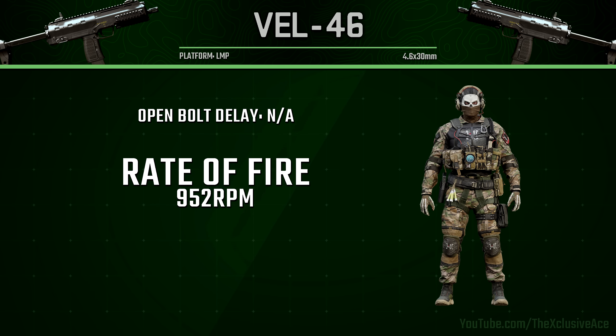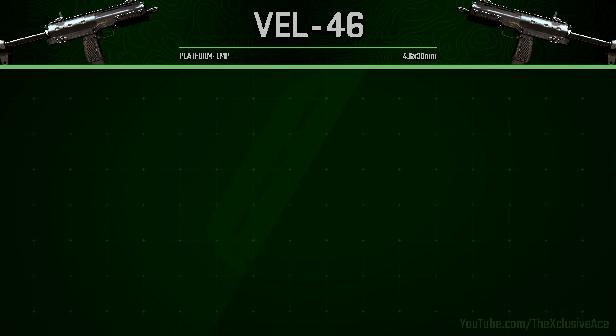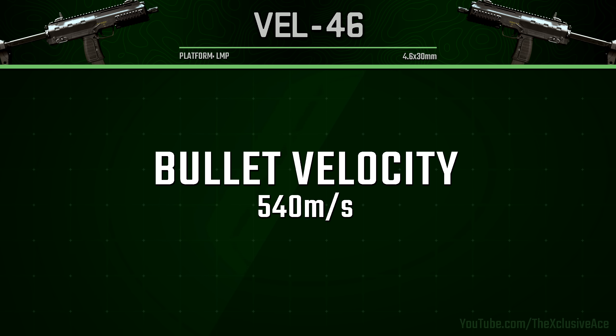As for rate of fire, this is 952 rounds per minute. What this means is our time to kill potential with a four shot kill is 189 milliseconds — that's a very competitive TTK. It's technically a little bit slower than average for an SMG so it's definitely not the fastest, but it is still very competitive. If we manage to get two headshots mixed in with a body shot, we can get a three shot kill for a TTK potential of 126 milliseconds, which is very fast.